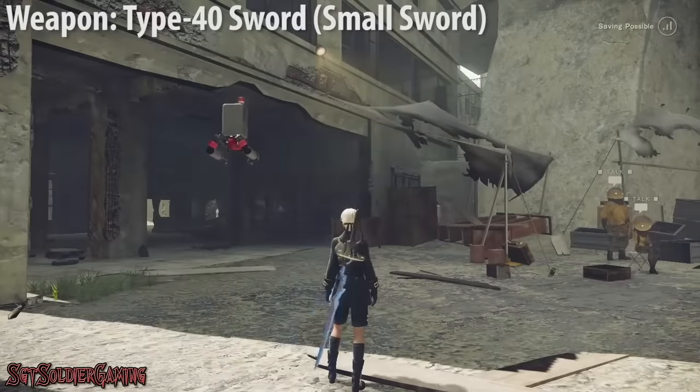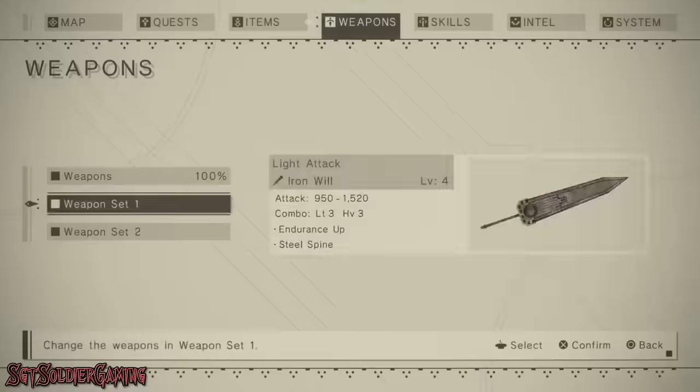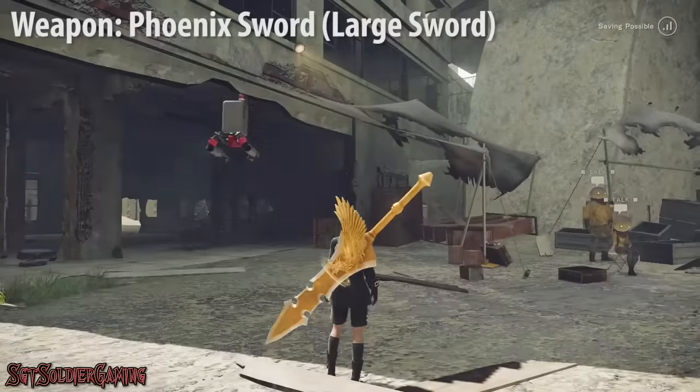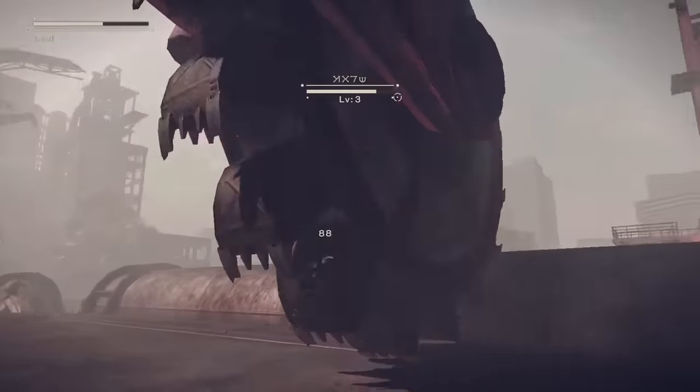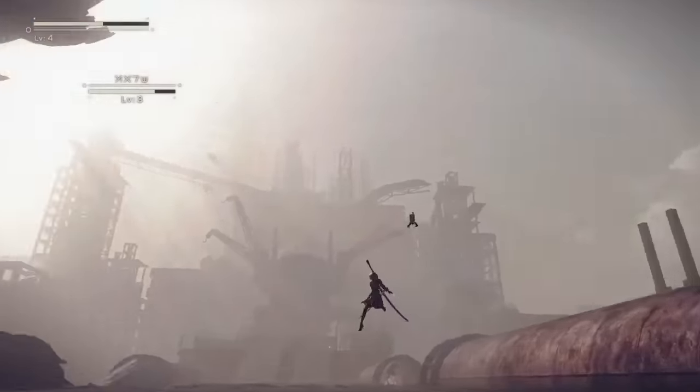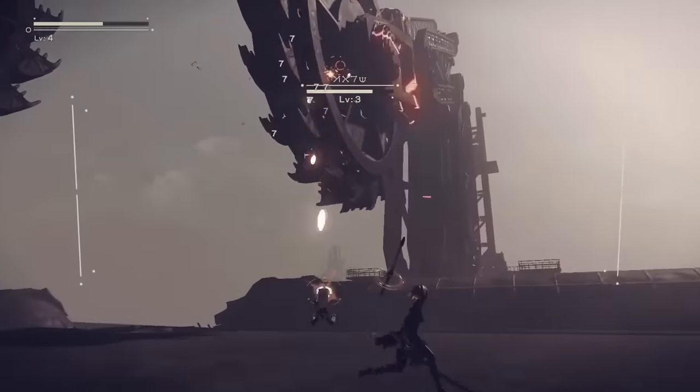This is mostly due to the insane variety of weapons at your disposal — swords, greatswords, spears, gauntlets, even a rusty old pipe. Each weapon has two unique skills. And if that isn't enough, you can equip two of these awesome weapons, which allows for never-ending combos.